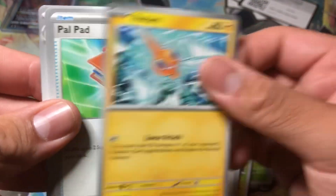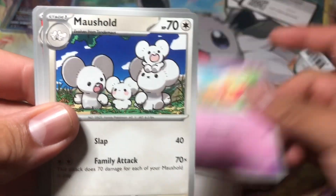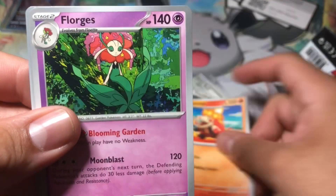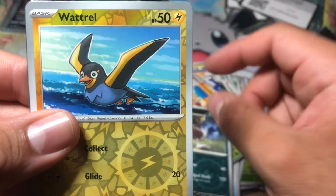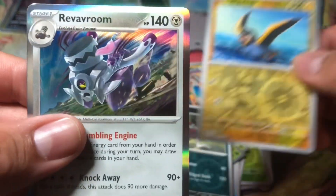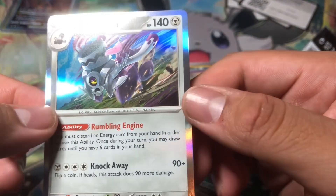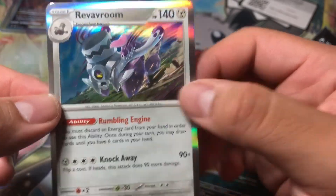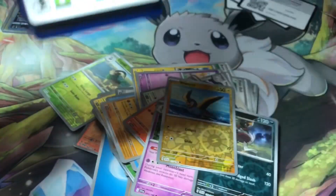Rotom, Pawpad, Flabébé, Mausholt, Croagunk, Toedscool, reverse Wattrel, reverse Arrokuda, and a holographic. Not bad. Last pack — can we get another hit or are we gonna get a dud? Let's find out. I'm definitely excited to open more of this set.